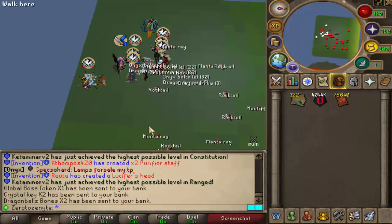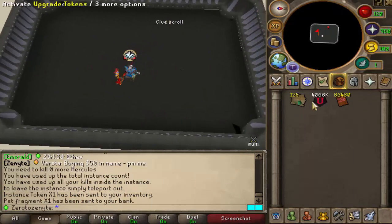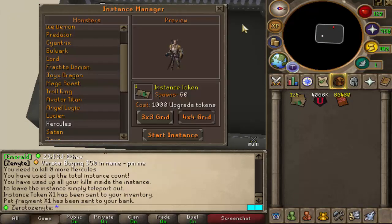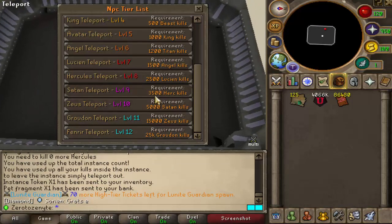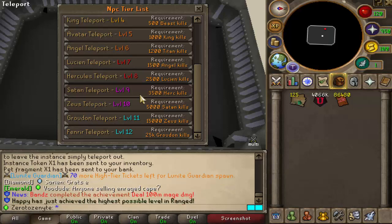We've finally completed the 2.5k kills! Jesus, this took freaking long. The next zone we have to complete is... yes, this one right here. Freaking hell — Satans. We've got to kill 5,000 Satans. We've got 4 more floors, guys — the hardest ones. 25,000 Groudins. That is absolute nuts. Let's go check out and kill some Satans.